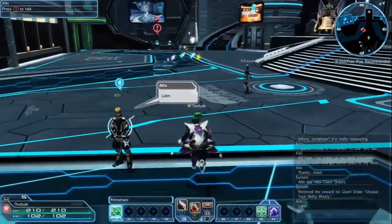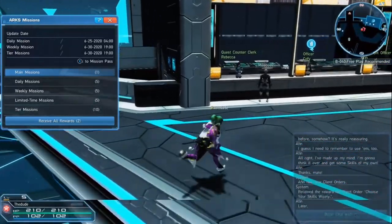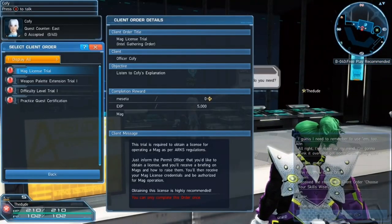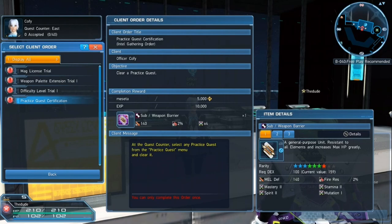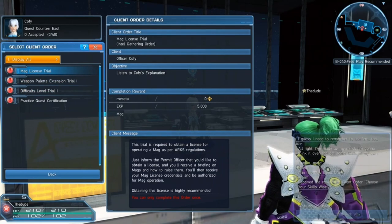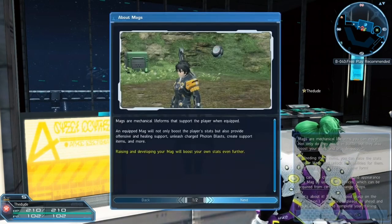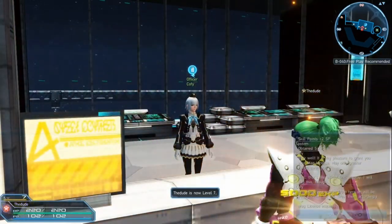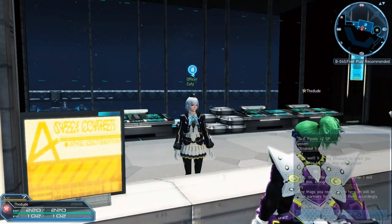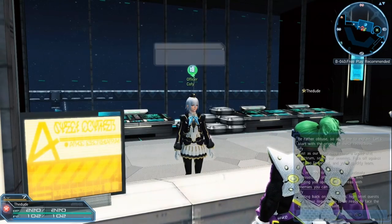In order to get further progress in the main story — the main mission — you have to do all this stuff. After you talk to Koffie, you'll want to grab all of these missions. You don't think you need the Practice Quest certification immediately, but it's nice to get because you can actually test out stuff in there. For the Mag Lesson Trial, Koffie will basically tell you: you've got a Mag, you can feed it stuff, and it will grow. I'll go over briefly what to do with a Mag.